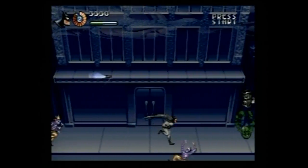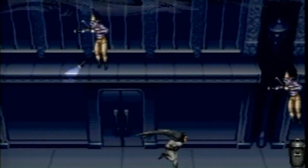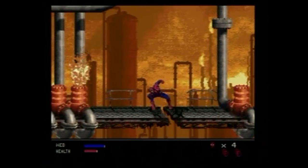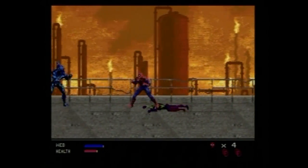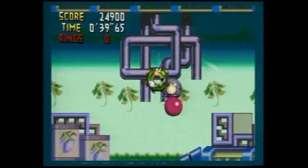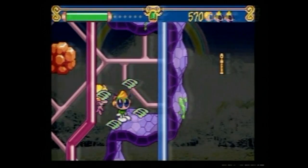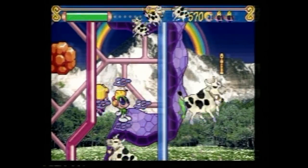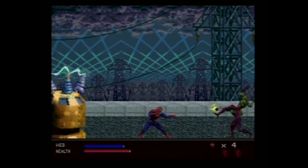I especially hate the perspective with the buildings. The Adventures of Batman and Robin tackled this problem with greater technical flourish, and again, that's Genesis. It's not like 32X couldn't provide stunning 2D visuals — don't believe me? Look at Knuckles Chaotix. Or Tempo. Fucking gorgeous! Web of Fire came later, yet it looks worse. I don't get it.